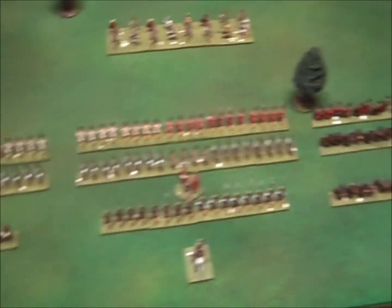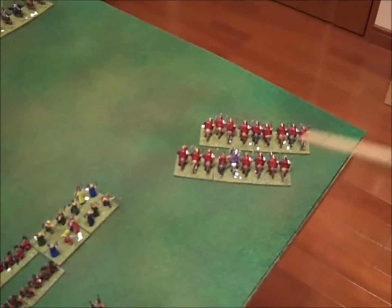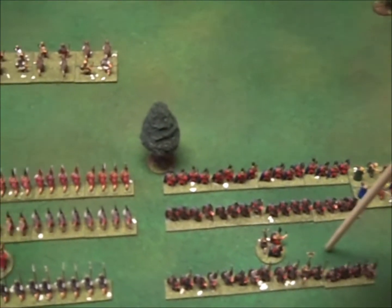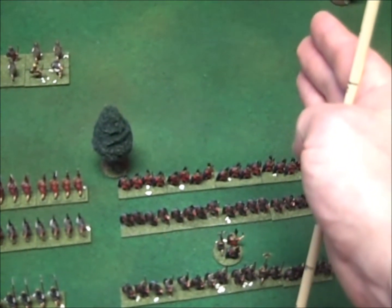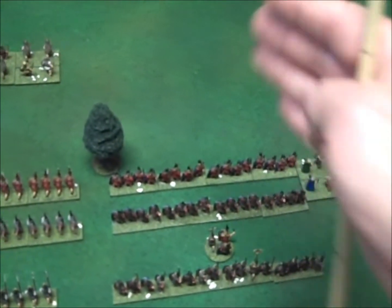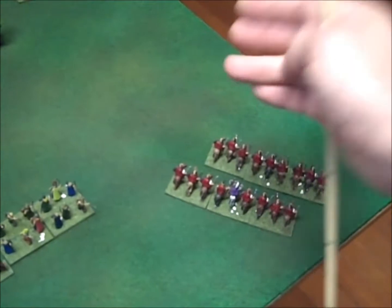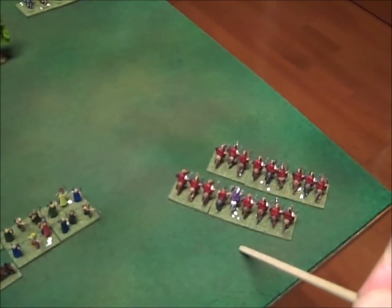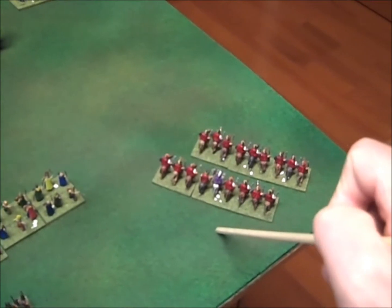It normally costs two points to move a group in Lost Battles. Here we've got a group of two units — the heavy cavalry on the right. They've entered through the right rear zone. Cavalry have a special rule where they can arrive facing left or right without it costing an extra move. They come on there — that's one move — and move into that zone, which is their second move, because cavalry get two moves every turn as opposed to infantry which only get one. That's three command points used, leaving seven.